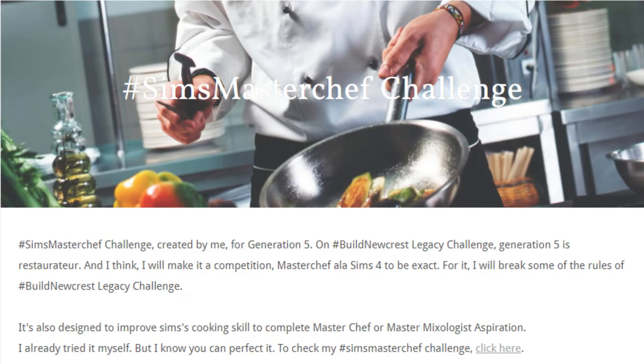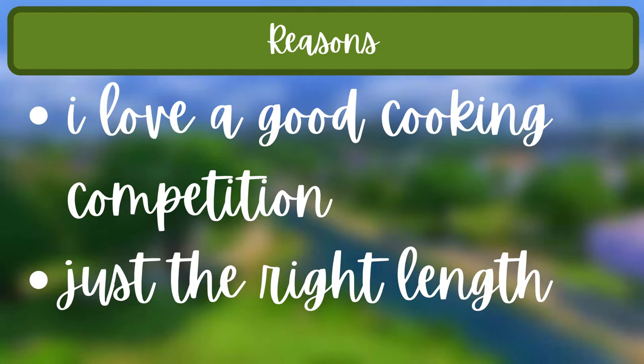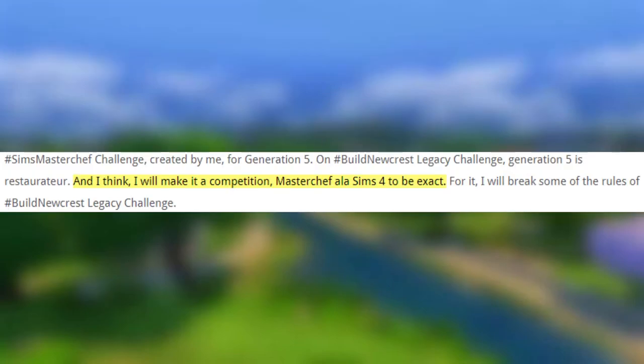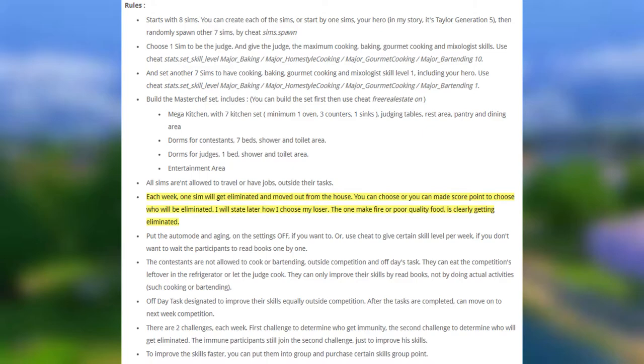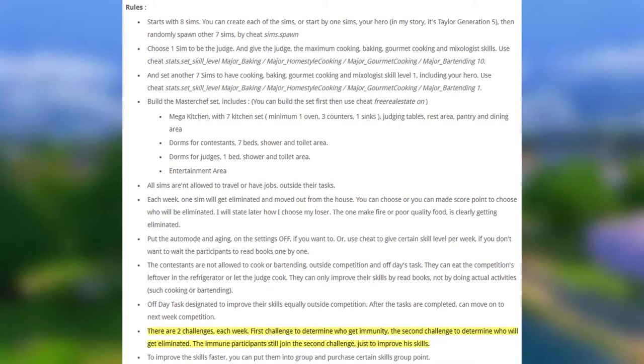The seventh challenge is the Sims Master Chef Challenge. It's a Sims version of MasterChef. You start with eight Sims — one is the judge and the other seven have all food and drink skills set at one. You build a set including a mega kitchen with seven kitchen stations, judging tables, rest area, pantry, dining area, dorms for contestants and judges, and an entertainment area. Sims can't travel or have outside jobs. Each week one Sim is eliminated. You create a scoring system — for example, setting something on fire or making poor quality food results in elimination. Each week has two challenges: one for immunity and one to determine elimination.